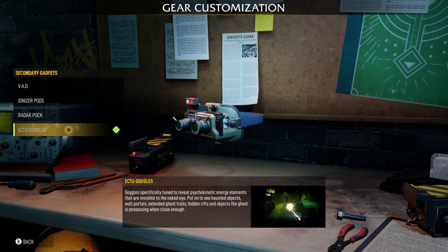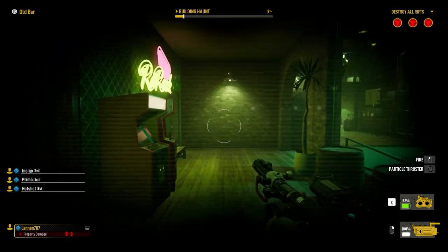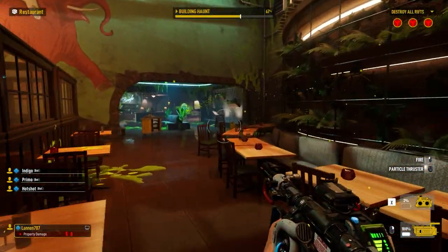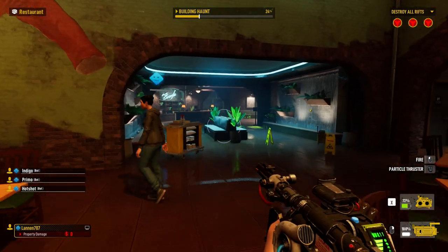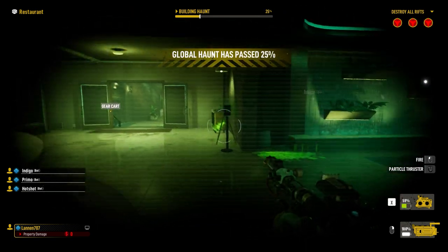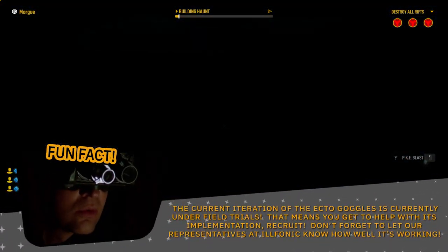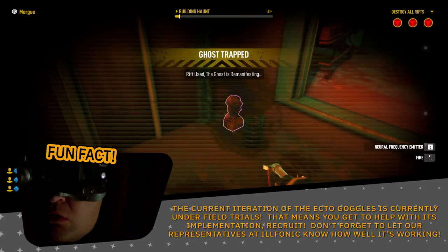Unlocked at profile level 50, the Ghostbusters operations manual and field guide describes the ectogoggles as specifically tuned to reveal psychokinetic energy elements that are invisible to the naked eye. Put on to see haunted objects, wall portals, extended ghost trails, hidden rifts, and objects the ghost is possessing when close enough. The ectogoggles are a useful tool that allow you to see not just what objects a ghost is currently possessing, but also objects they've hidden their rifts inside, as well as a ghost's wall portals and ectotrails. Additionally, they'll mark the relative location of your teammates with a white dot. By pressing RB on Xbox and R1 on PlayStation, you'll activate your ectogoggles by pulling them down over your face. Similar to your ghost trap, the ectogoggles operate on a battery that will actively recharge when not in use, so be sure to keep an eye on your secondary gadget display. Fun fact: the current iteration of the ectogoggles is currently under field trials, meaning you get to help with its implementation, recruit. Don't forget to let our representatives at Illfonic know how well it's working.